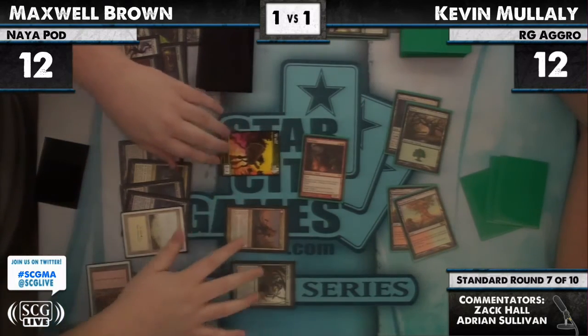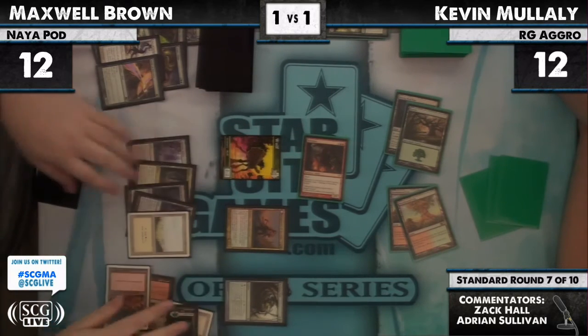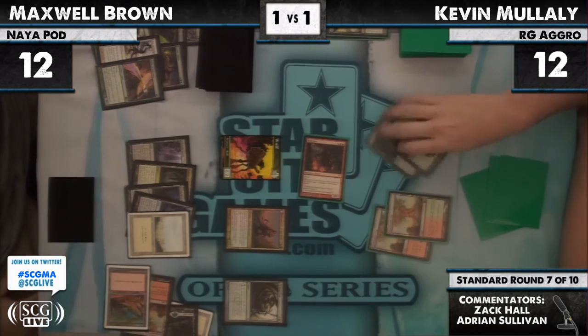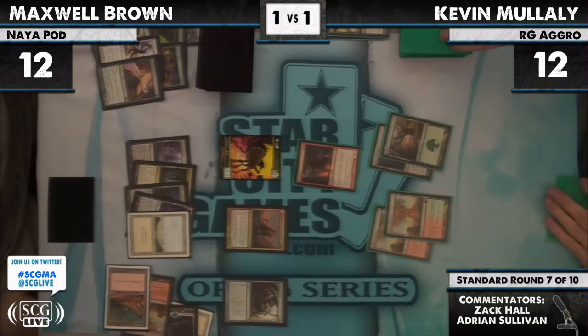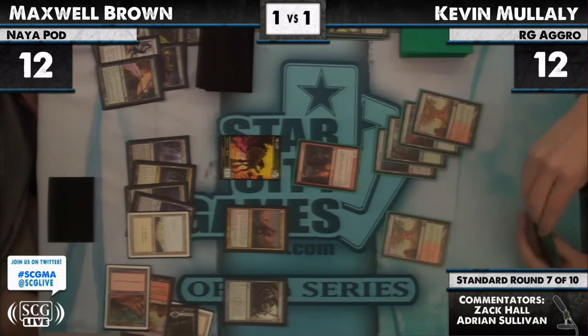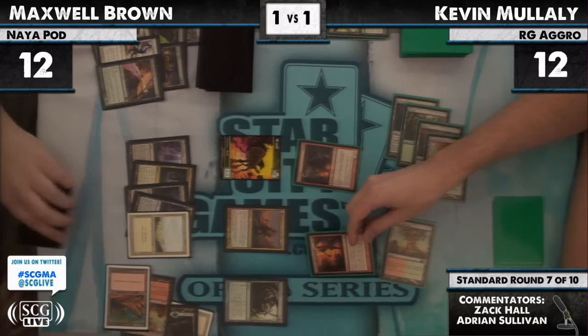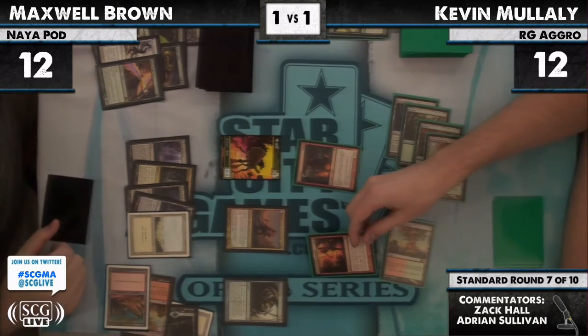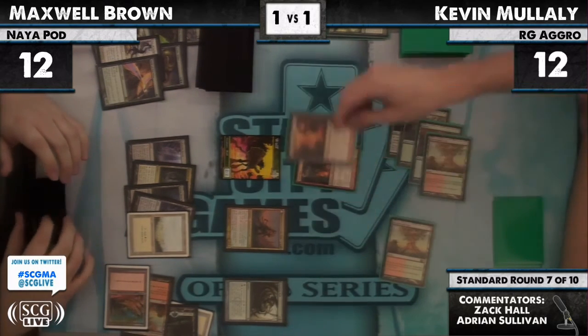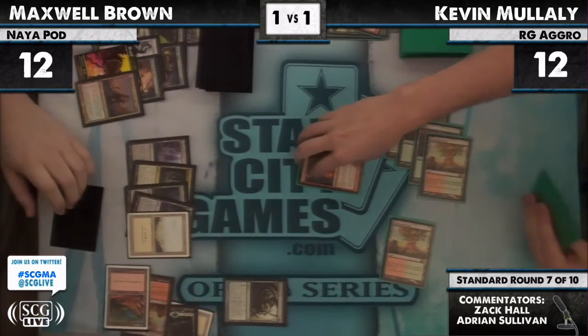Unless of course he sided Sigarda out — we'll see. I would not mind Sigarda against a deck that runs Zealous Conscripts. Maybe he sided it out, but I would way prefer Sigarda right now rather than a 2/2. Sigarda becomes Worm Coil Engine — and here is a Bonfire for two! Ouch. I really have to question how Max played this game.